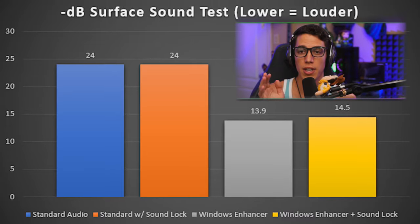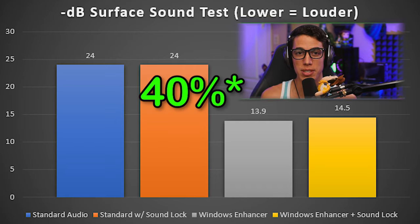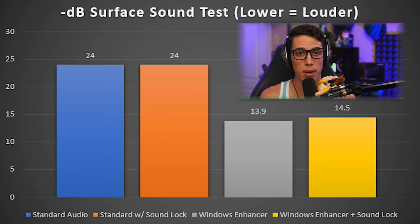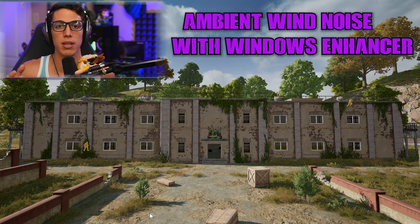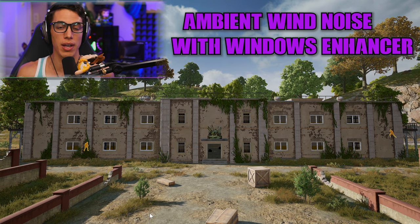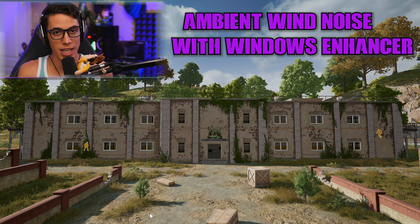So as you can see with this test, you're not only able to hear that enemy about 10 to 15 meters further away in the building, but the sounds are also a lot deeper and more amplified. When you look at the actual decibel ratings, the standard audio capped out at about 24 decibels, but the Windows enhanced audio is about 14 decibels — that's more than 60% louder than the standard audio in PUBG. There is a drawback though: with the Windows enhanced audio, you get a lot of that ambient noise raised up. The Windows enhancer is applying a compressor to everything, not just footsteps. So that wind noise and ambient outside noise, you hear a lot more of that in the background.